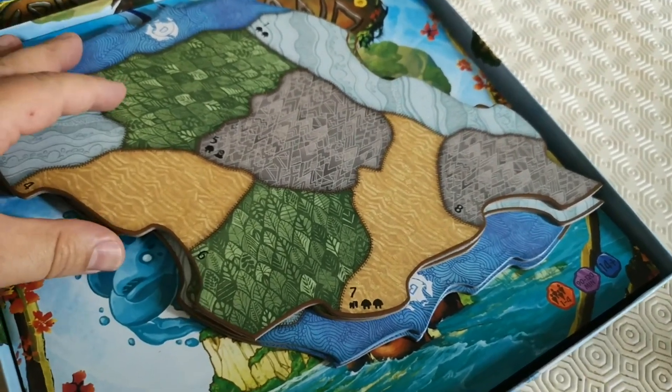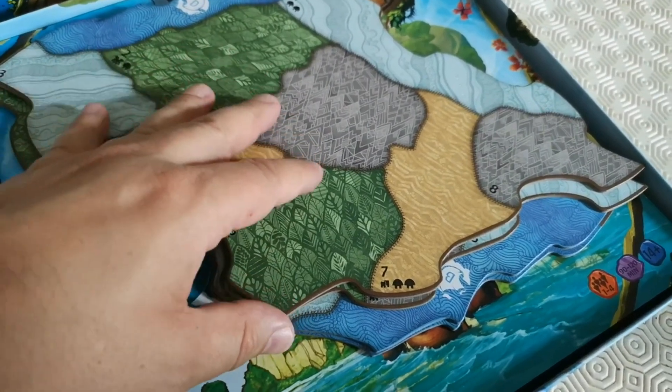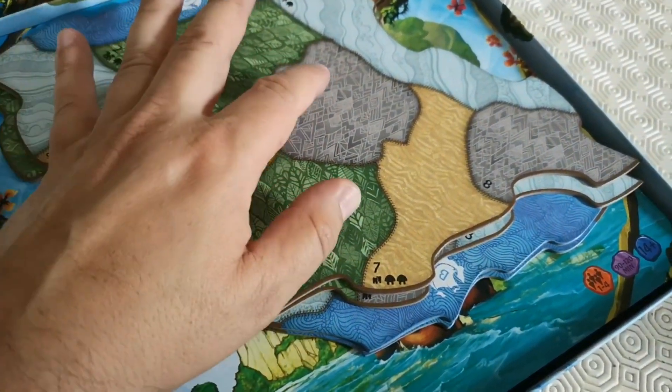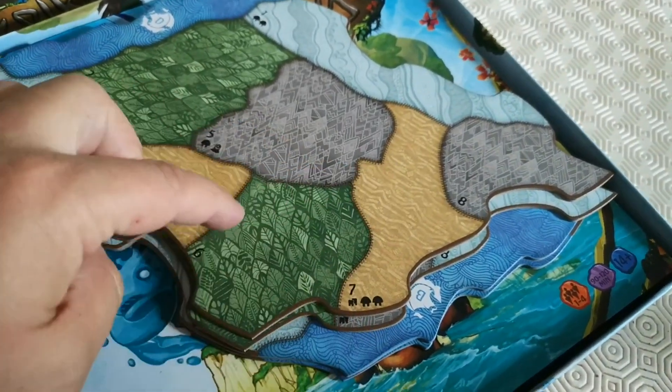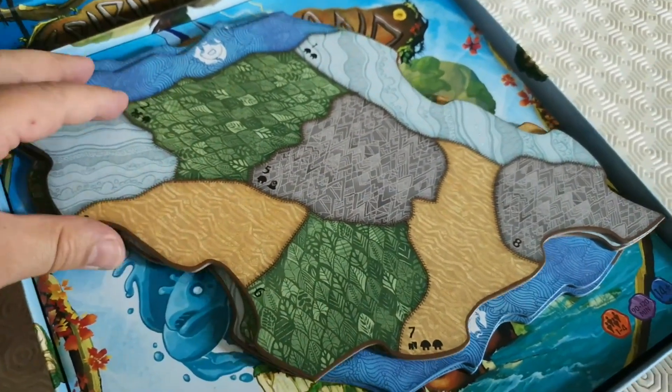You've then got your island which I find quite ugly, but from a gameplay point of view it makes it easy to scan and see what terrain is. So this is a mountain, sand, forest, and wetland, with a sea.